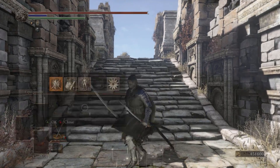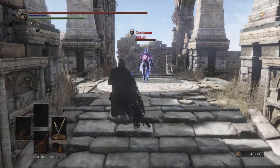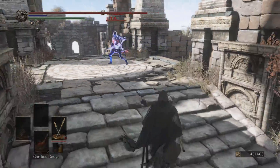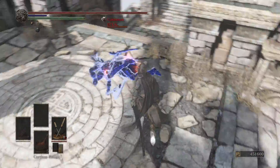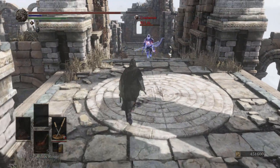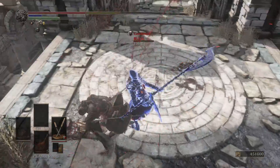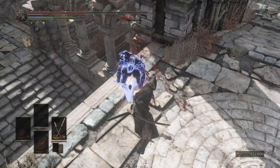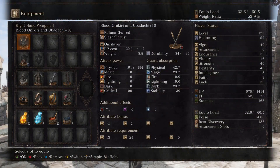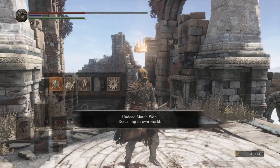Now the final test using the blood infused Onikiri and Ubadachi. Their AR is 130 less. It's the same dude — this will be a good test. The weapon art did 1,000-something when I connected the two L1s in the last battle, so if I can do that again we can compare. I still haven't proc'd the bleed on him yet and I've hit him like 7 times. Even with a bleed rate of 71, still not the best. You're better off going with just buffing them and doing raw damage from the hollow infusion.